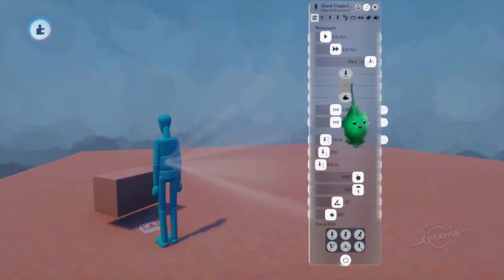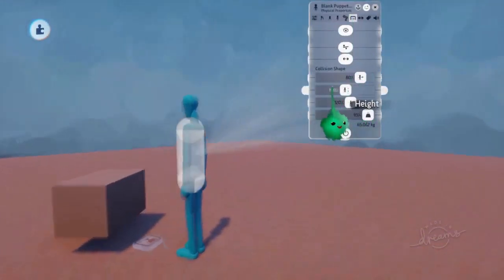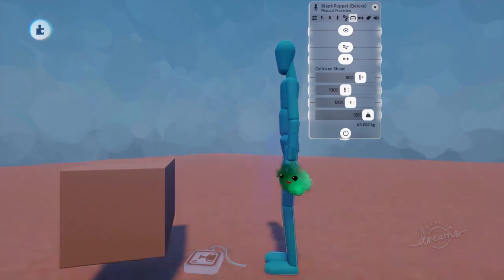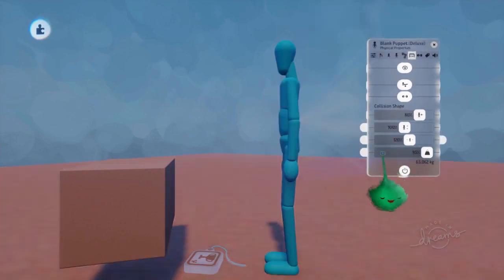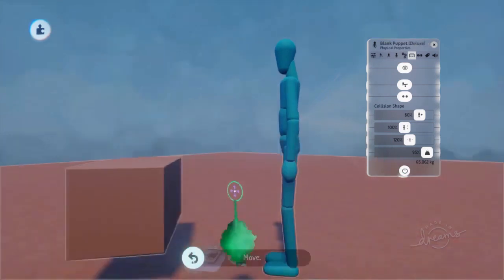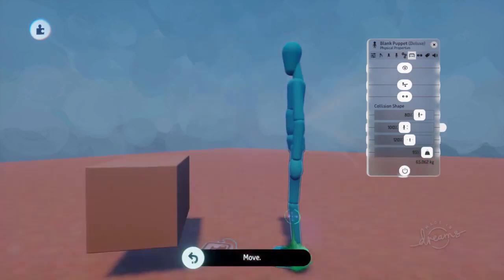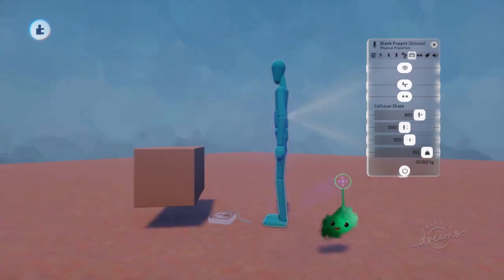If you tweak the puppet and go to the physics tab, then hover over these, there's this collision pill shape. That's the collision that the puppet actually uses — it doesn't use the body parts to know what it can collide with, and that makes it more reliable. So we can't actually move through it because it's slightly too tall, but the legs don't realize that for whatever reason.